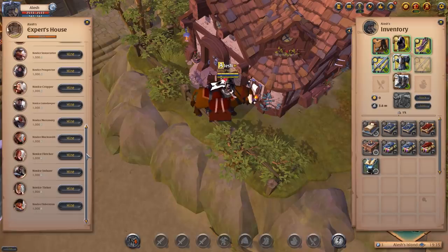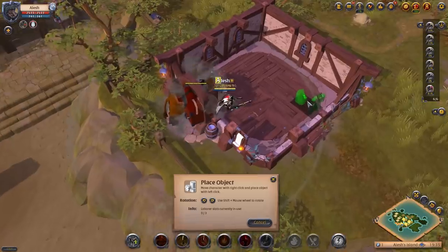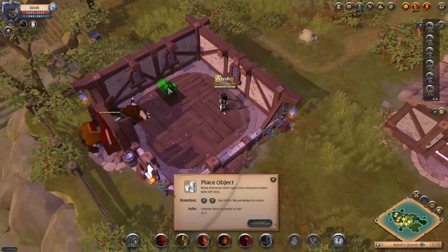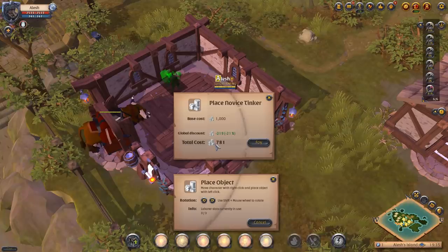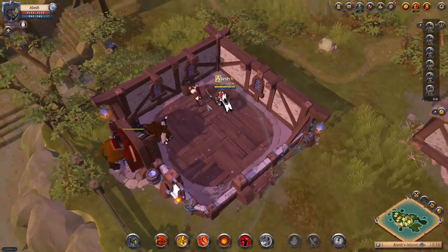For this video, I'm going to hire one novice tinker. It costs around 1,000 silver — 781 with the current discount. When you click on it, a small inventory pops out showing what journals this laborer works with. We'll talk about journals shortly. We'll click hire, come inside the house, and place our laborer. We're placing our tinkerer laborer down here, which will return planks for us.